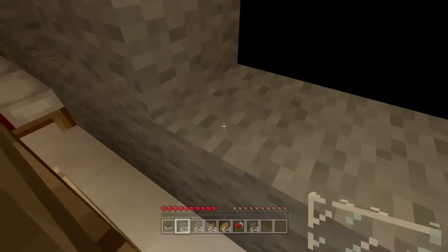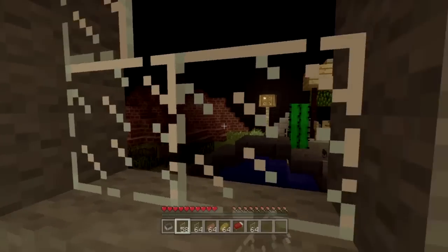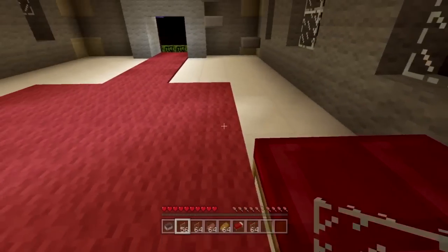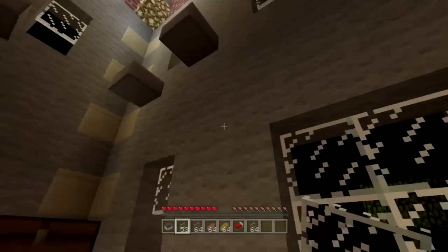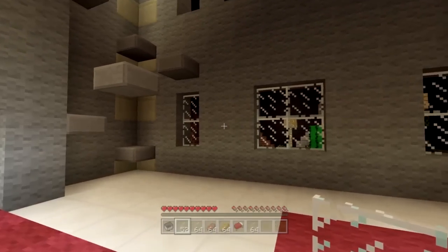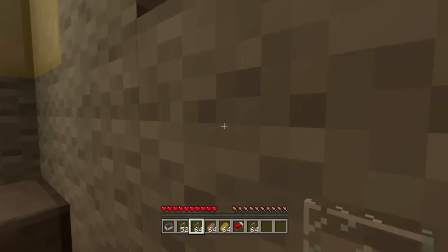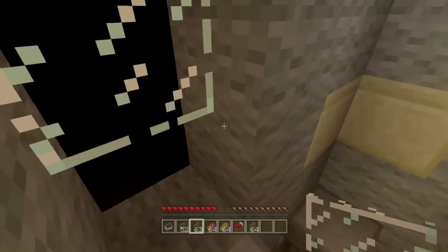Let's place these glass panes. It'd be smart to set my spawn before I go dying anywhere. First layer done. Let's actually continue on and see if we can get up here. We got some food, so that's a good thing. Let's get these windows fixed up and get to the second layer — hopefully we don't die.